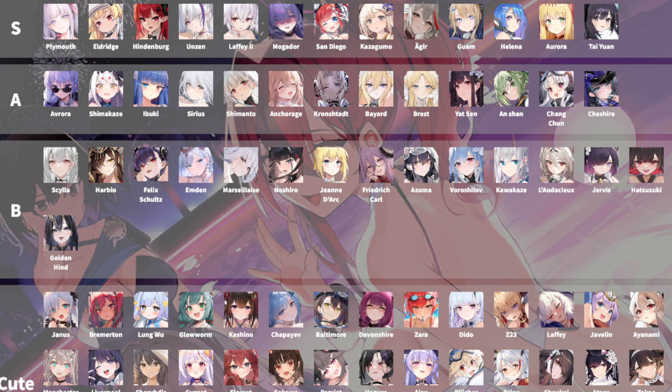After that we have San Diego, who is very similar to Laffey II but trades tankiness for a bit more damage and even more anti-air. I just put her here because Laffey finds use outside of campaign as well, whereas it's a bit more difficult for San Diego because she's lacking damage buffs and overall tankiness. But she's arguably slightly better for chapter 15 depending on the other ships that you have, and the difference in two spots within a tier is pretty much non-existent.